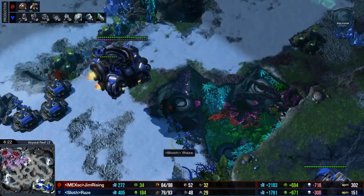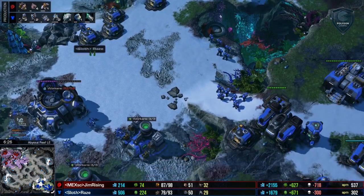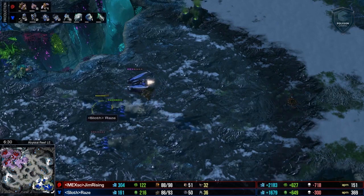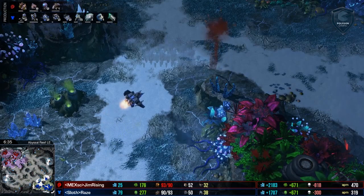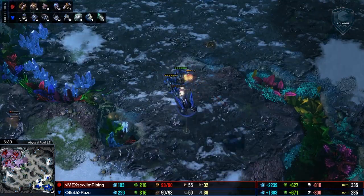Here's the thing about 1-1-1: your Marines are very delayed, Stim Pack tends to be kind of delayed, plus-one attack is definitely delayed. Hellions don't shoot up, Ravens don't shoot up, Banshees don't shoot up. So this huge flood of Mutalisks should give him absolute map control for quite some time.